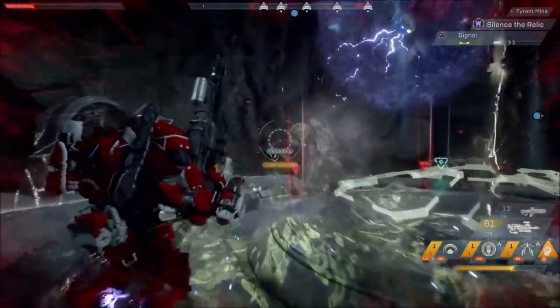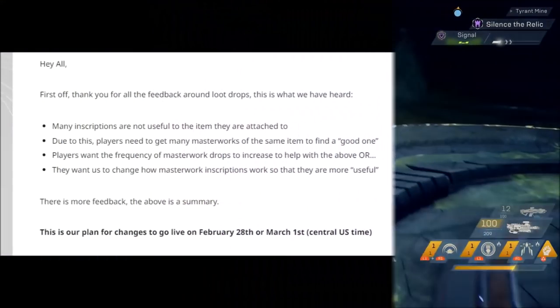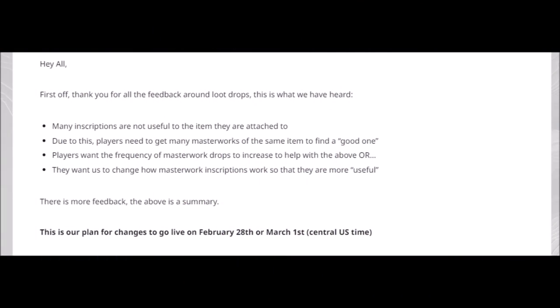Next we move over to the big topic: loot. Ben Irving came on record and released a post detailing what we'll be getting. He says: thank you for all the feedback around loot drops. This is what we have heard — many inscriptions are not useful to the item they're attached to. Due to this, players need to get many masterworks of the same item to find a good one. Players want the frequency of masterwork drops to increase, or they want us to change how masterwork inscriptions work so they are more useful. If they're not going to increase the drop rate, they need to fix the inscriptions so they actually matter, because right now when you get a masterwork it can roll anything and it's pretty much broken.